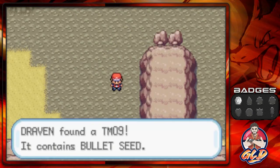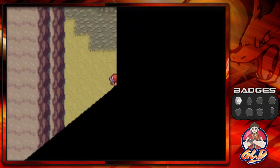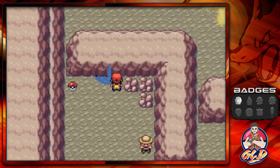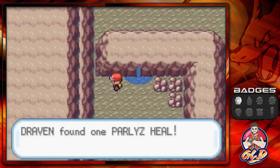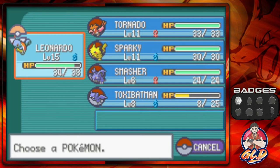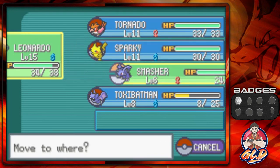Grabbing this item — it's TM09 Bullet Seed, a Grass type move useful for your Grass type pokemon. Then here's a Paralysis Heal, which will be needed since some pokemon here will paralyze you. I see a Bug Catcher so let's switch out to Smasher for this one.